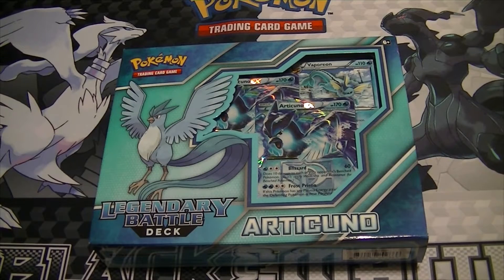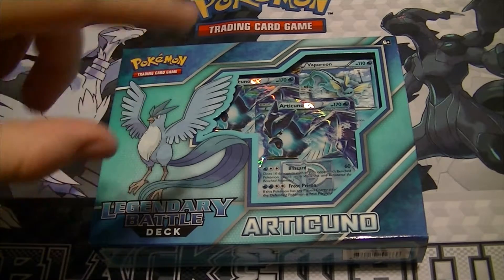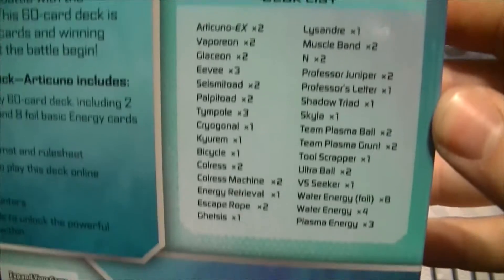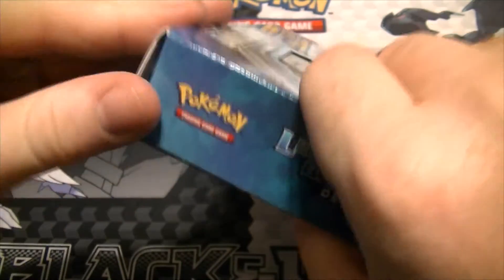Alright guys, so we got another — well, the third and final legendary battle deck: Articuno. It gives you two Articuno EX Team Plasma cards and a Vaporeon. A little quick deck list summary, and then we'll show you guys the physical cards.